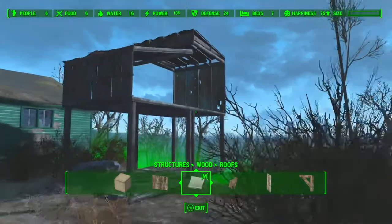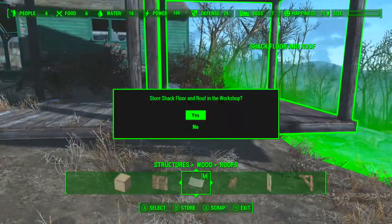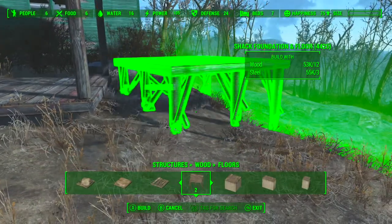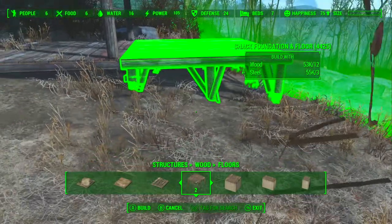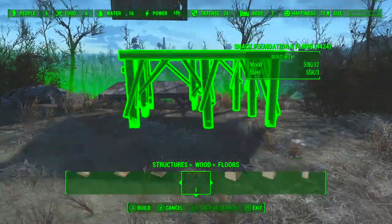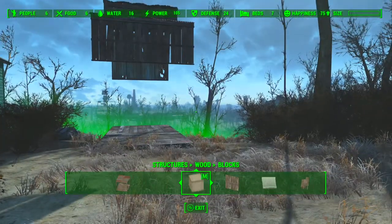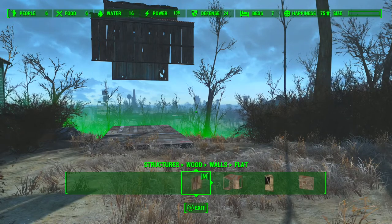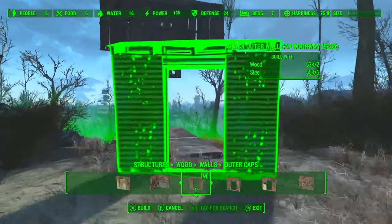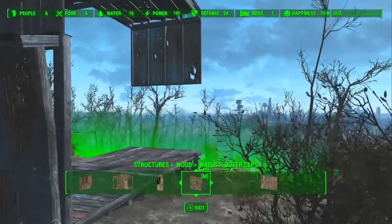We don't need the prefabs anymore, so we'll get rid of those and replace them with just the normal foundation pieces - wooden foundation, shack foundation pieces. It's important that you have the height right on this because you're going to need to put a door in there, and the height has to be at a certain level so the door fits, otherwise you won't be able to get in.